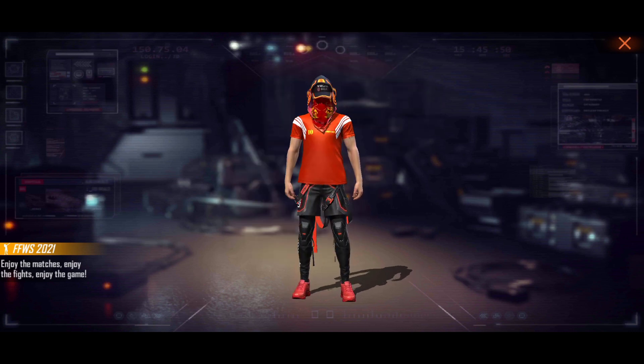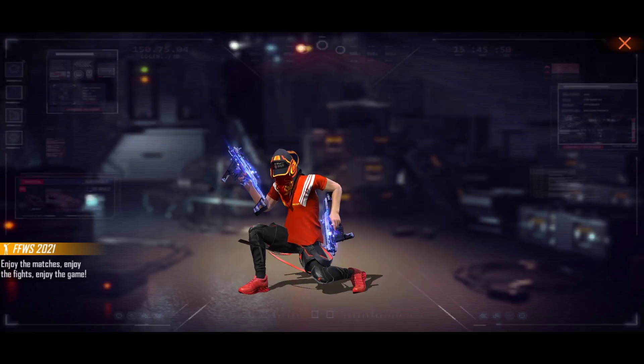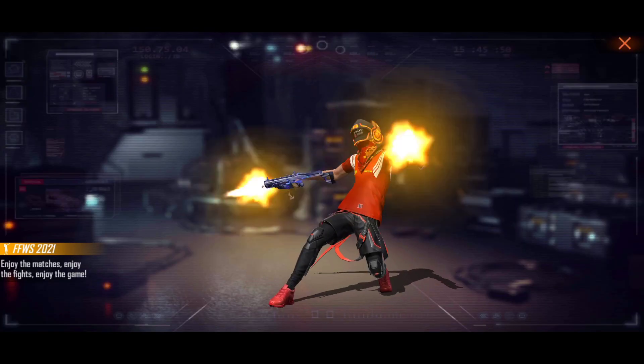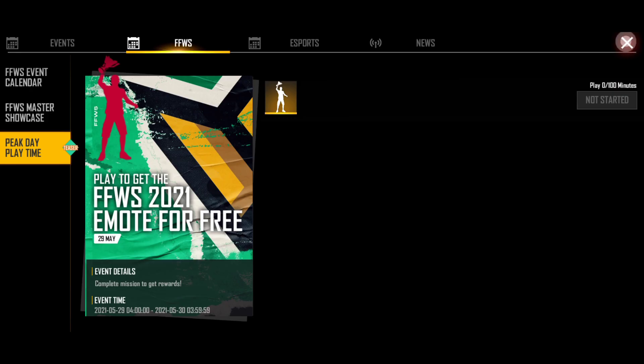So you can see the awesome type of emotes — you are free here in this area. This is the special event for FFWS. The linebacker winner and the game's winner is a 100-minute game. You will have extra game time. The first time you get 10 minutes, then take 2 minutes, take 10 minutes, take 2 minutes — complete it. So if you want to do 100 minutes, you have to complete 100 minutes and claim for FFWS. If you have any questions, please leave a comment below.